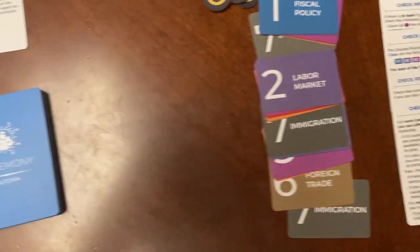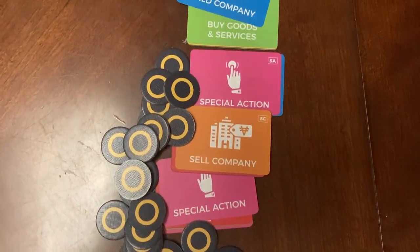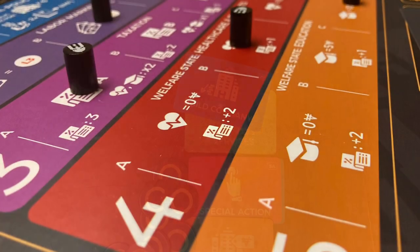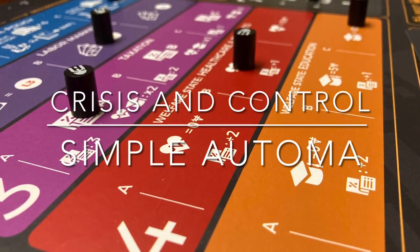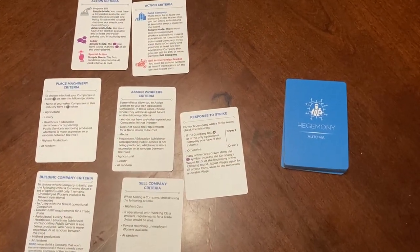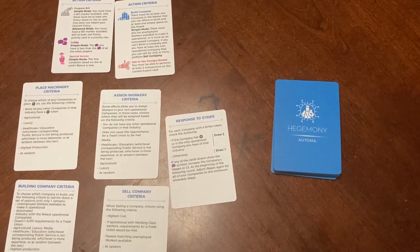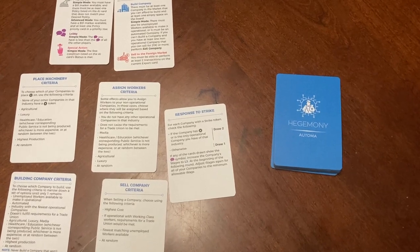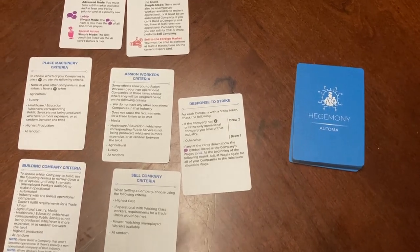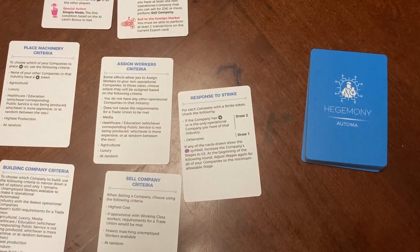The more complicated advanced mode has a lot more pieces that we're going to go through later, so check back for the other video I'll post on that. The Atomas for the capitalist, middle class, and working class players play very similarly. We're going to walk through what an Atoma card from the deck looks like and how you determine what that player would do, then look at the individual cards that interpret the different moves.